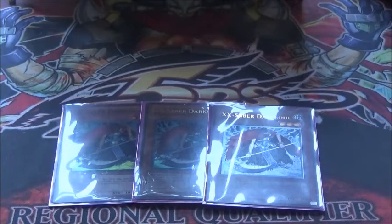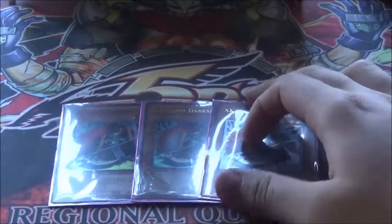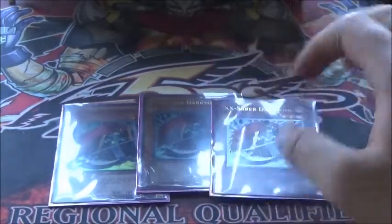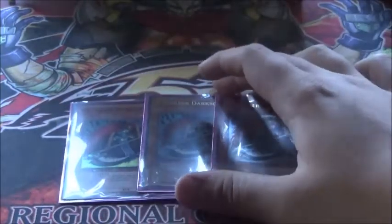We got three copies of Double X-Saber Dark Soul as your searcher of the deck. The purpose of this deck was to use it almost how Patrick Hoban said to use Malbranch from Burning Abyss — just use it whenever you can on your opponent's turn and during your turn, get as many searchers off as possible so you can win as soon as possible. Three copies of the main searcher.